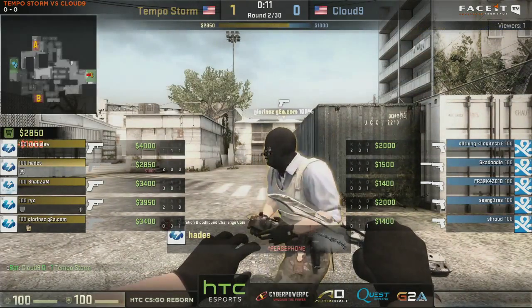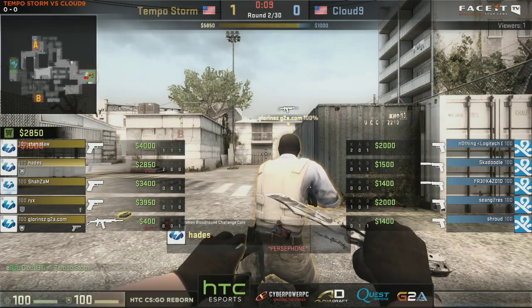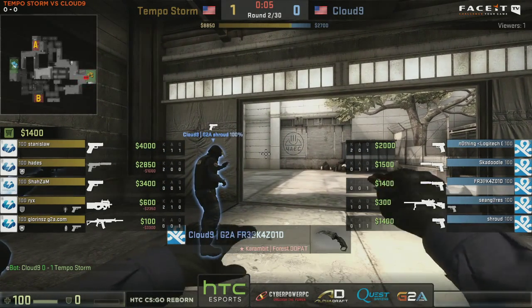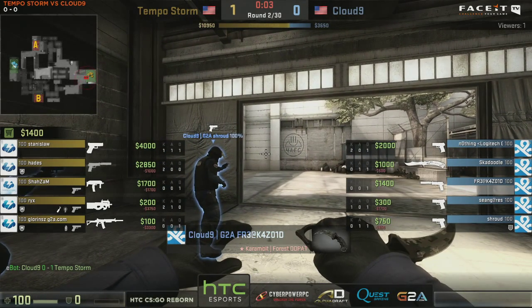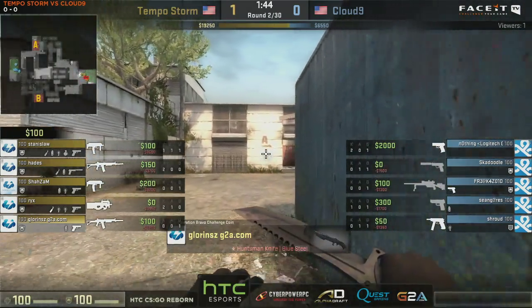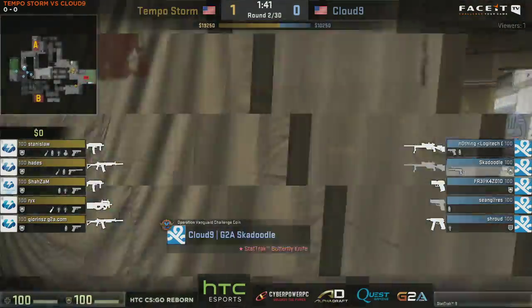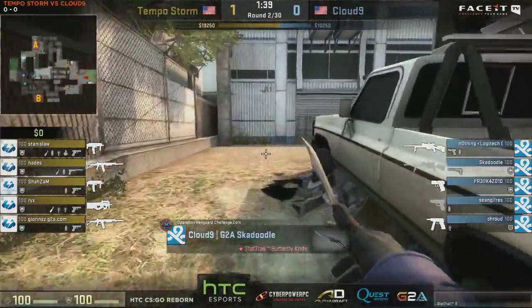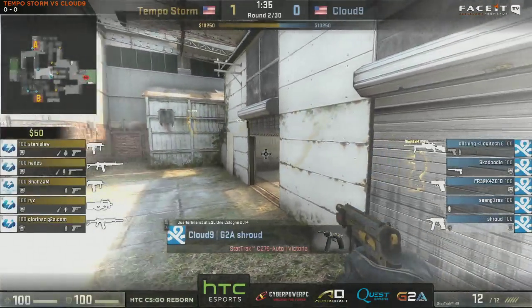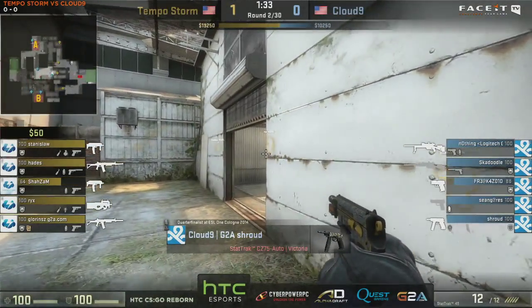You know what I fear for Cloud9? Glorions, when he decides that it's time to buy an auto sniper — that's what I fear, James. We'll see if it happens, but for now: double MP7, double Galil, single P90. P90 on Mr. Rix.